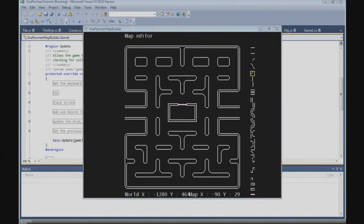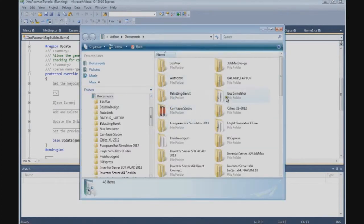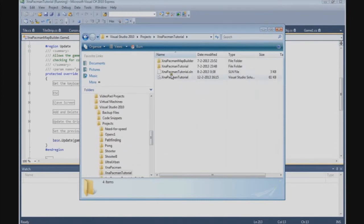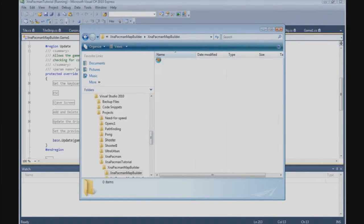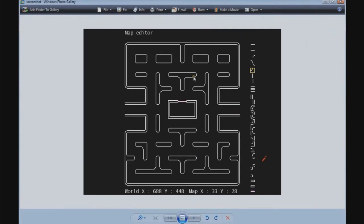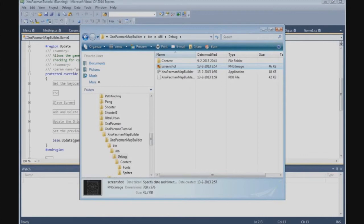And if we go now to our projects, and we go to our map builder — map builder — and we go to the bin, to the debug folder. And there you have the screenshot. Let's open it. And there you have it. Alright.